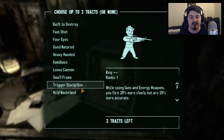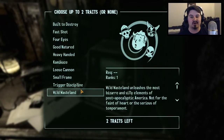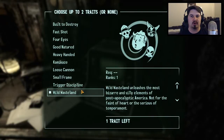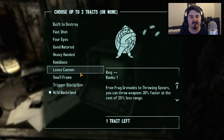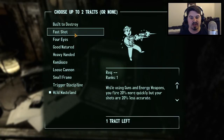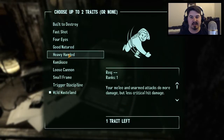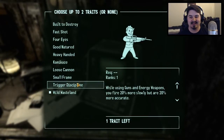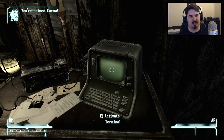Traits can only be selected one time, so make sure you're ready. First one: Wild Wasteland, because this is going to be fun — it unleashes the most bizarre and silly elements of post-apocalyptic America. I'm going with something silly. For the second trait, looking at options — fast shot fires 20% more quickly but shots are 20% less accurate, Kamikaze gives 10 more action points, Small Frame gives agility but limbs are more easily crippled. Let's go with Trigger Discipline: fire 20% more slowly but 20% more accurate. We're going to make James McGee a marksman.